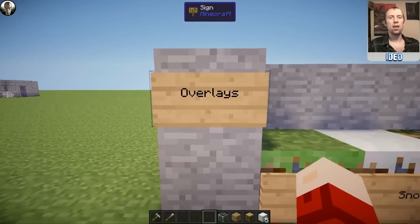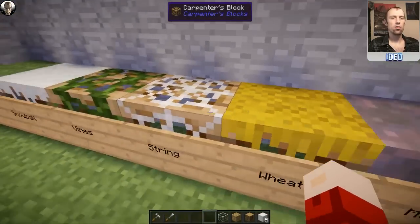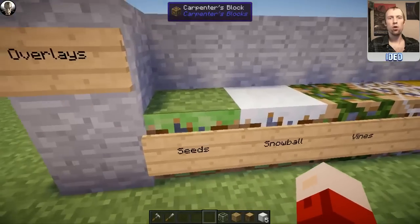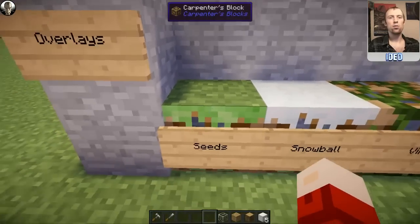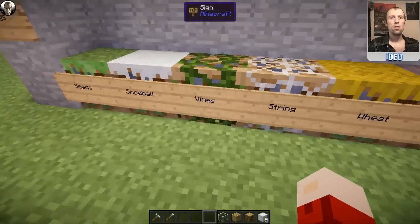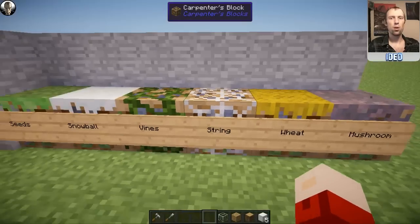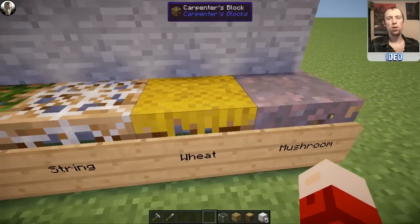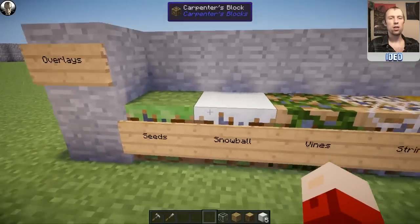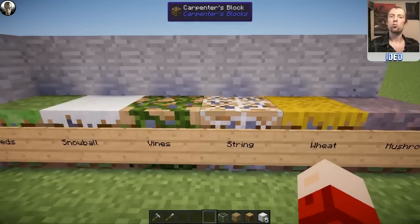The overlays are something really unique to this mod. You can put custom tops and skins on the blocks themselves. If you put seeds on top of the block, it gives a standard grass-style texture top. If you use a snowball, it gives a snowy texture like dirt with snow. If you use vines, you get a vine pattern all over the block. String gives a cobweb pattern. Wheat gives a grass texture with a wheat-style top. And mushroom gives a mycelium-style top. Those are all the different overlays available in the mod, and there's a lot of customization to make your home or area really look unique.